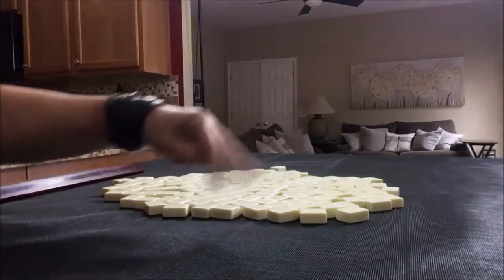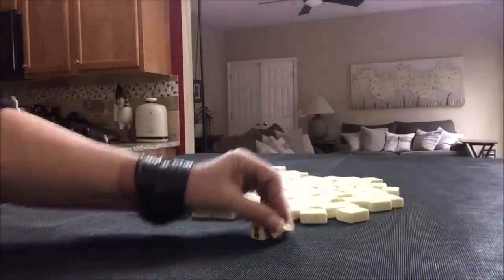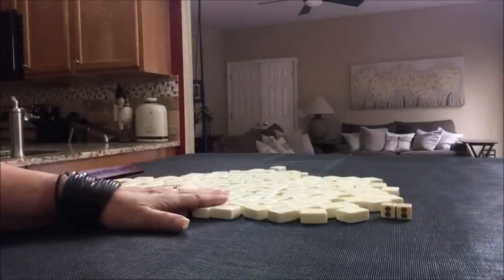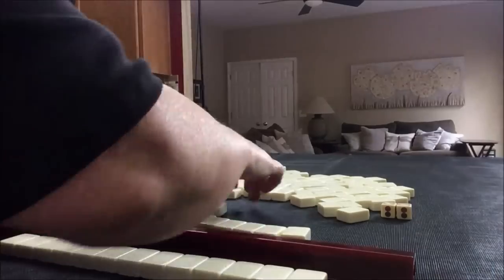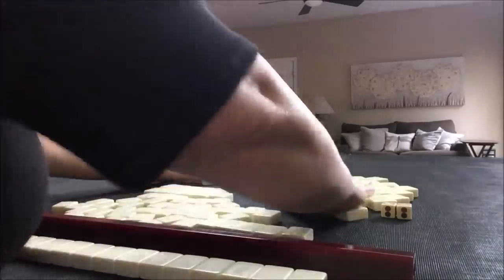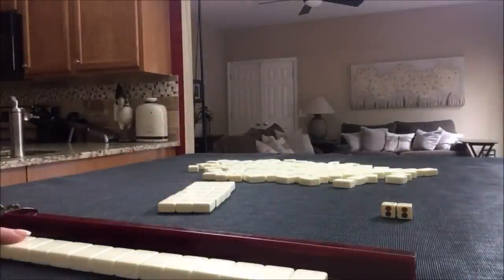We're going to roll these dice just to randomize which seat we're in. I rolled a six, so we're going to be non-dealer player two. I will get 13 tiles and create a mock Charleston with no jokers. There's our mock Charleston. Let's see what we can do with these tiles.